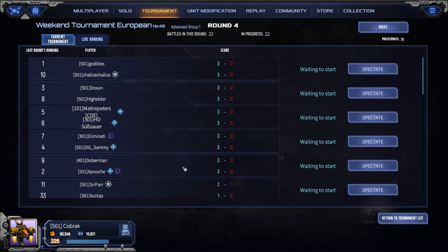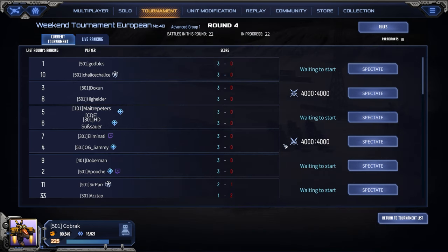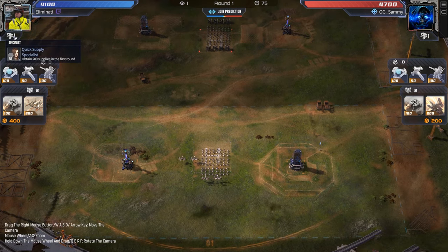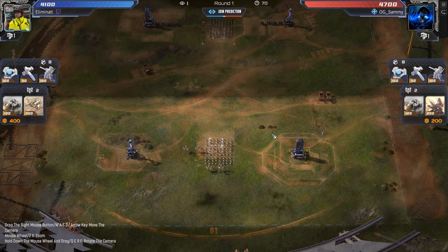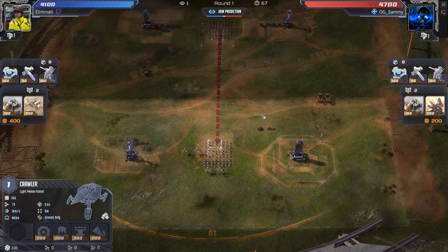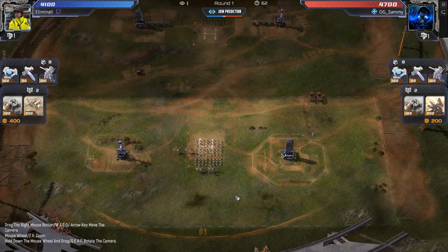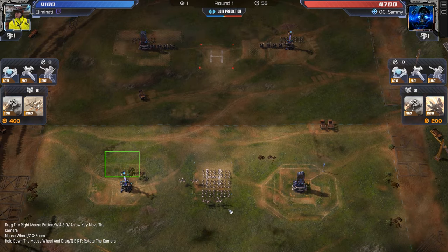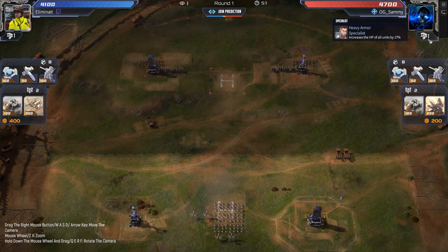We have the winner's circle — look at all these unbeaten absolute giga-chads. Who should we check out? I think we might drop in on good old Illuminati's stream. And would you look at this — Illuminati actually starting off with some Quick Supply Specialist. Crawlers, Phoenixes — maybe some Arclight going to come out here to deal with the Nemesis Crawlers. He's up against Mr. OG Sammy, looking like an absolute Terminator in that profile pic. Heavy Armor Specialist, triple Crawler opener — Stormcallers.